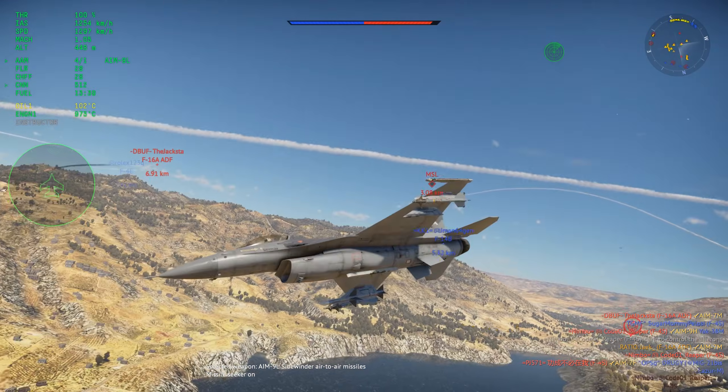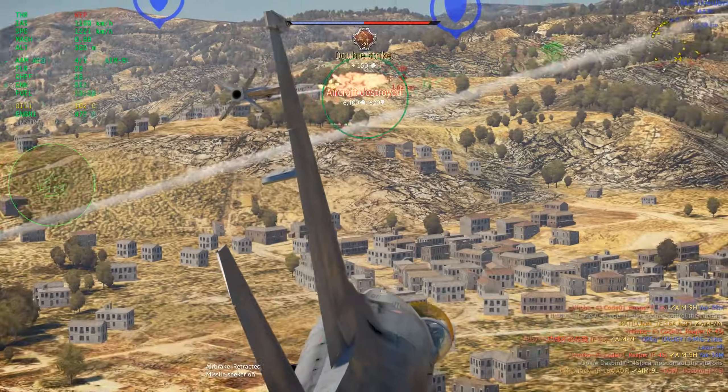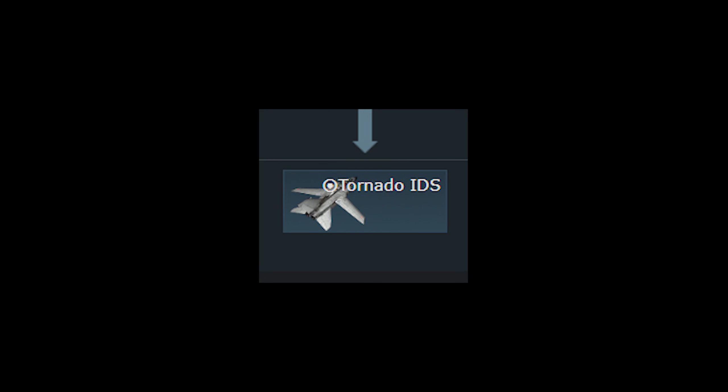However, the ADF is the only F-16 without any air-to-ground weapons at all. If you need CAS, you'll have to keep going down the tree to get the Block 10, or if you're playing Italy, you'll have to go for something like the Tornado.